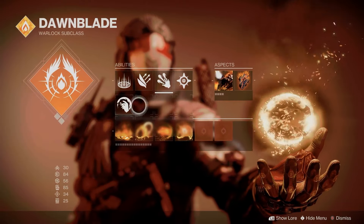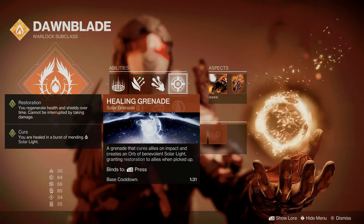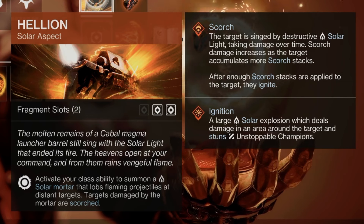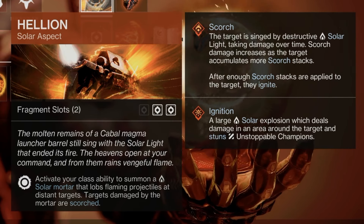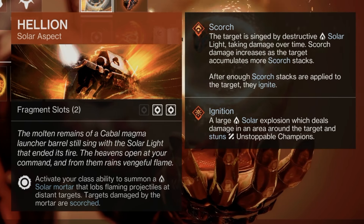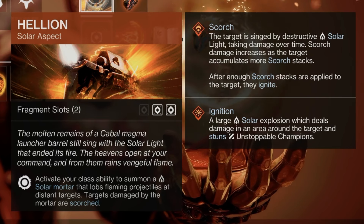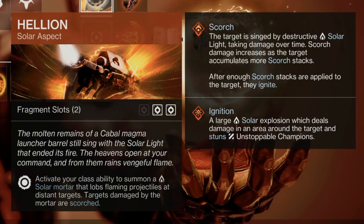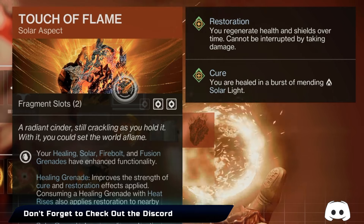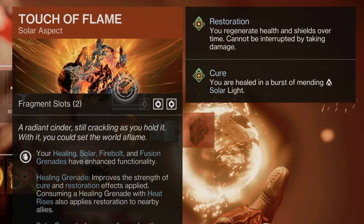The melee can also be interchangeable here — either the Snap or the Celestial Fire work perfectly fine. And obviously, we're going to be running the healing grenade, as that is one of our biggest sources of healing. For our first aspect, we're going with Hellion, which is our new solar buddy. Each time you cast your healing rift or your Phoenix Dive, you'll get a small turret that can lob solar mortars that scorch targets. From my testing, it only takes like two or three of these shots to ignite a target, and it was super helpful for building up damage on bigger targets while hiding or peeking in and out of cover.